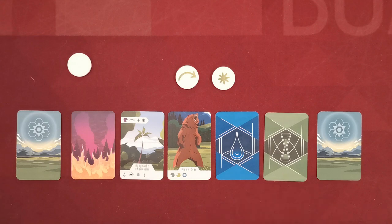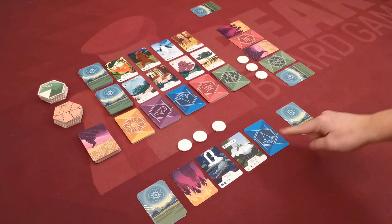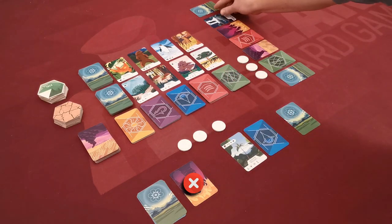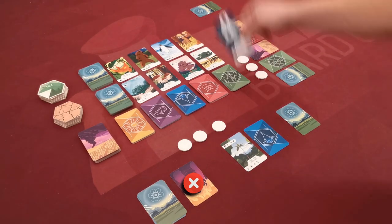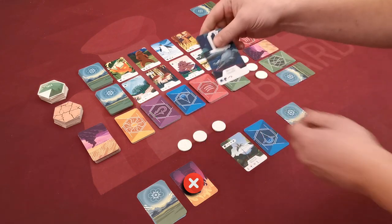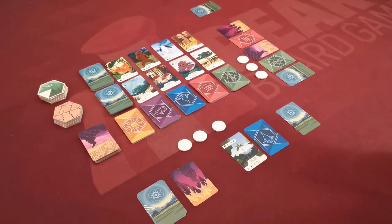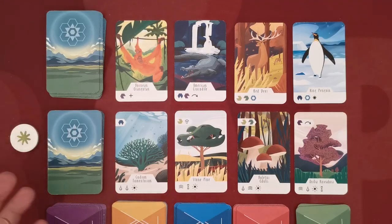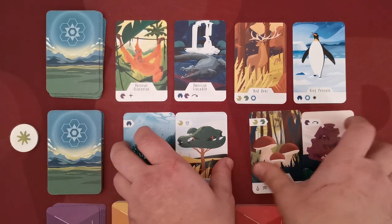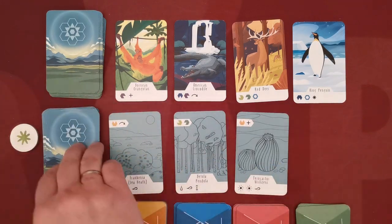With the draw ability tile, the player draws an additional card from their draw deck and places it in their card line. With the movement ability, the player can move any non-exhausted, non-disaster card from their line into the card line of any other player. Alternatively, a player can move the selected card back to its corresponding supply — when returning a plant or animal card, it must be placed at the bottom of the corresponding stack. Finally, the refresh tile allows the player to refresh either the animal or plant cards in the middle of the table by placing them all at the bottom of the corresponding stack and flipping the next top four cards.